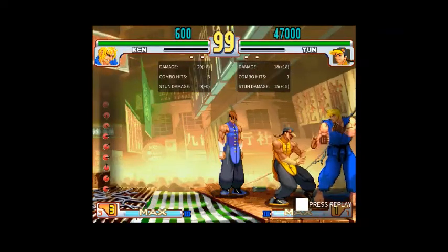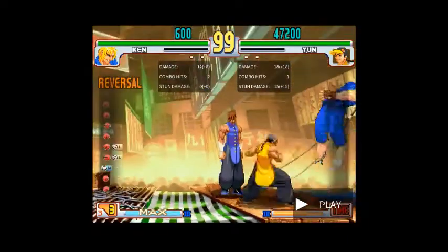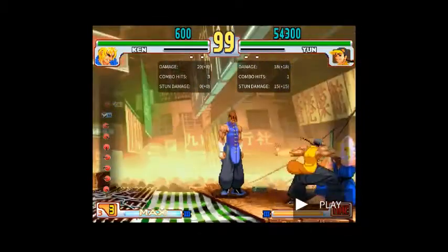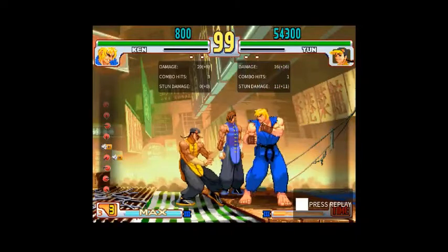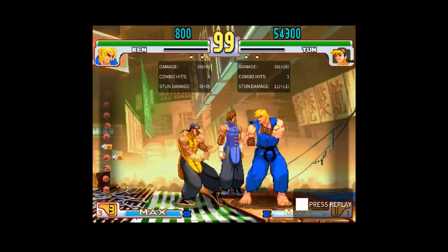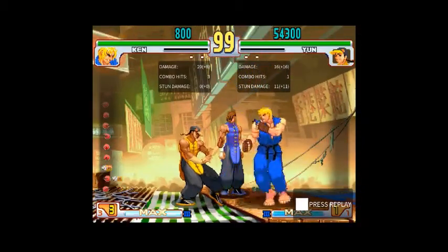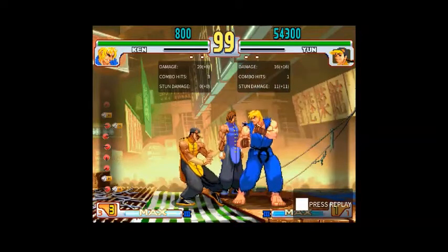It is an extremely large risk because if Ken screws up, he dies for it essentially. But it's a decision that can be made and even at a high level gets pulled out every once in a while — like seeing a Dudley do corkscrew blow during a particular type of string that Yun does that leaves a little frame gap. However, if Yun actually does his pressure strings at the correct timing, it's not going to beat your choices. Light punch DP doesn't work. Fierce punch DP may work depending on the situation, but even if successful, since Yun is far away doing something like a crouching medium kick, unless he's committing to Dekai or far stand heavy punch, you're not going to get much out of it.